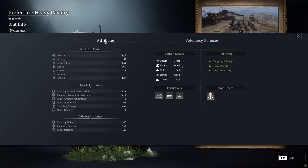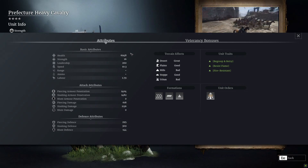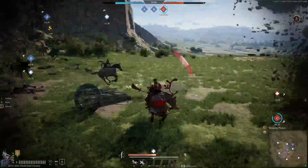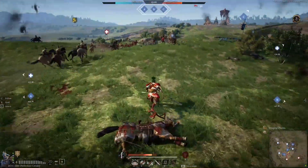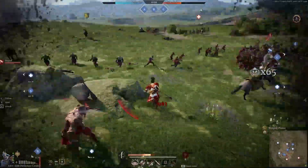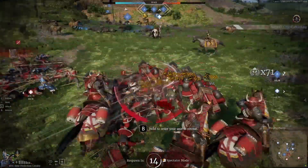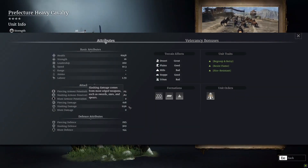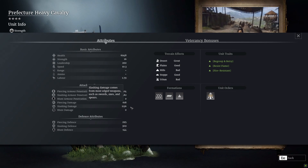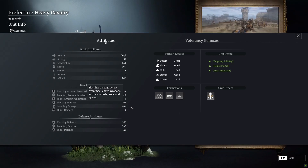Their health is just under 7,000 — that's okay for a cavalry unit. Speed is pretty good at 10.3. Their piercing and slashing damage have similar penetration values, though the base piercing damage isn't great. Piercing damage is used mainly for the charge, while slashing damage is for sustained melee — 1,136 isn't overly high for cavalry in sustained melee. They can survive a little and deal some damage in melee, but this unit is all about hitting people in the rear or flank with the charge, strategically withdrawing, regrouping, and popping that charge off again as soon as the cooldown is ready.